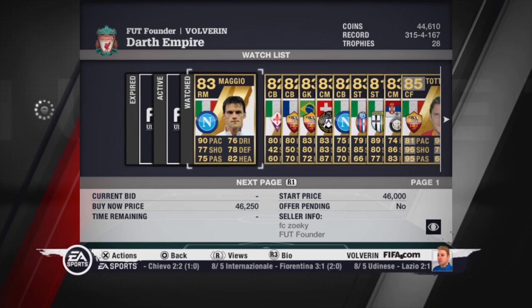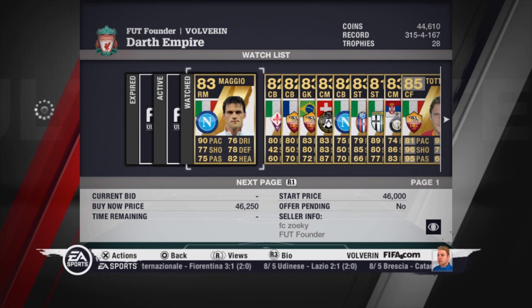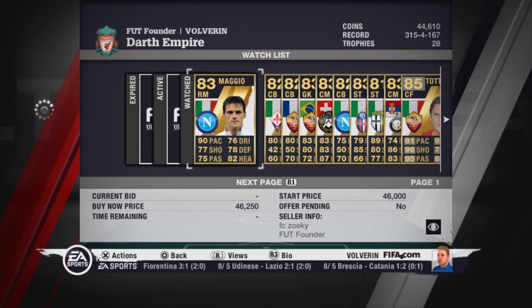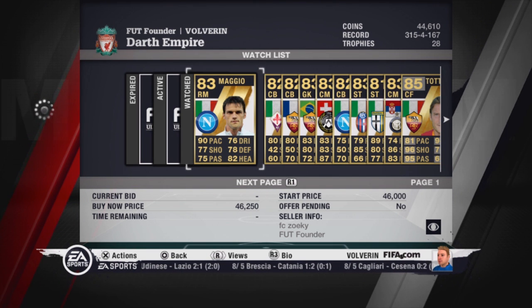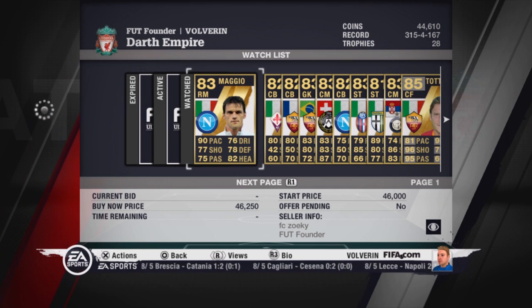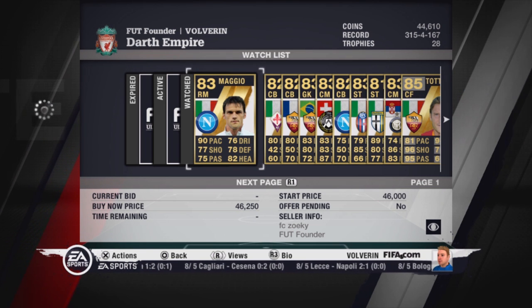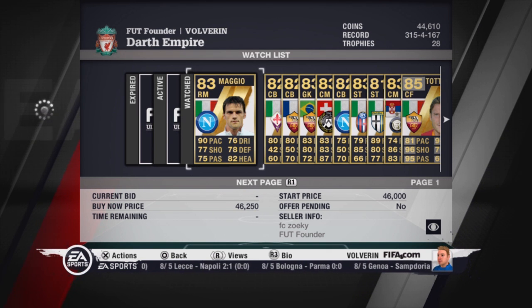Our right midfielder is Majo. He has 90 pace, 76 dribbling, and he starts in the high 70s. You can use him as a right midfielder. He has 78 defending which is also very good. He has only 2-star skill moves which is bad for right mids, but his speed is very, very good.